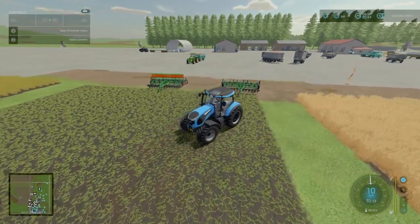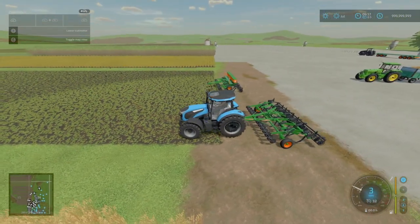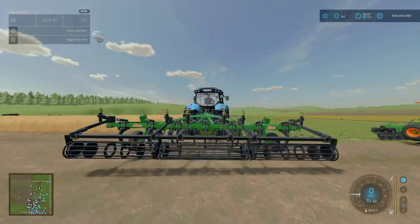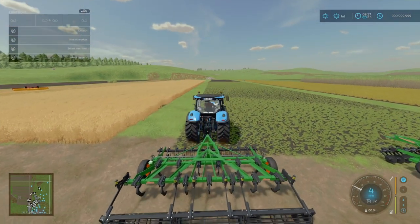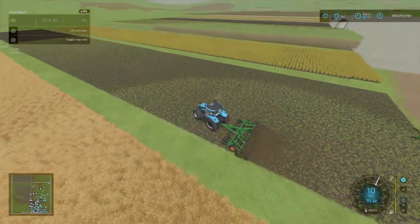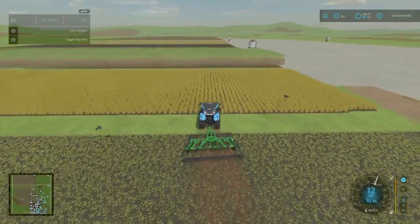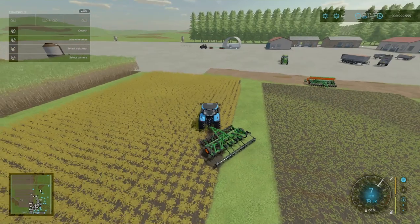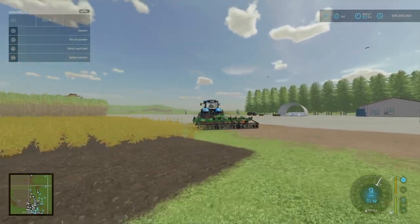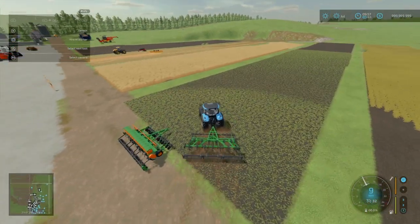Hopping into our New Holland — it says it requires 220 horsepower, and costs 25 grand for the cultivator. It can't fold, so if you're on UK maps with tight lanes, this may not be the best mod for you. We are cultivating — going over a full crop field, you can see that cultivating effect. Not too shabby. Love the animation and level of detail.